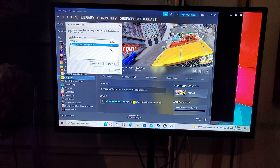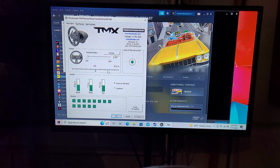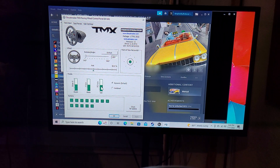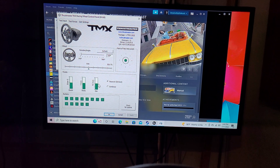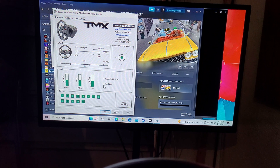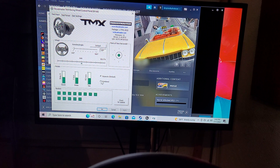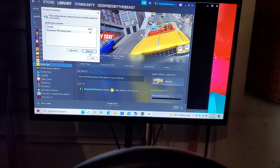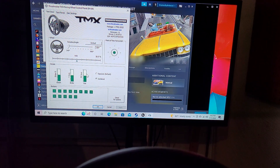Once you have it installed, click on the Thrustmaster wheel and go to Properties. The fix is here: you'll notice it has the slider, Y-axis at 0, and the RZ axis at 0. What I did was change this from Separate to Combined, then hit OK. It took me forever to find that, but Combined is the correct option.